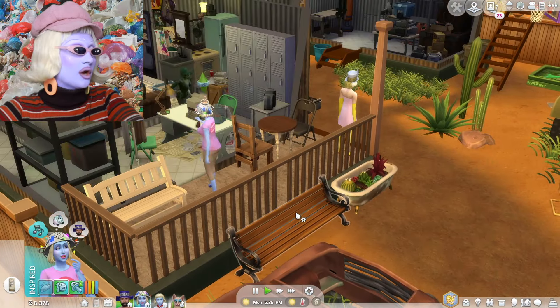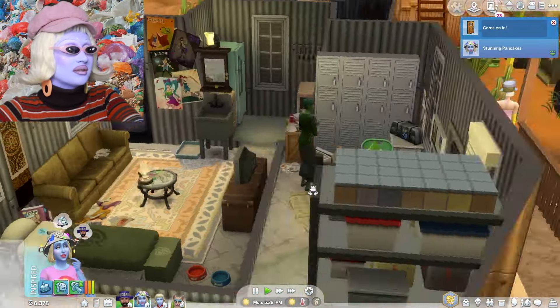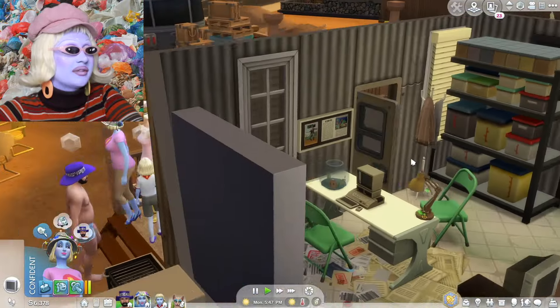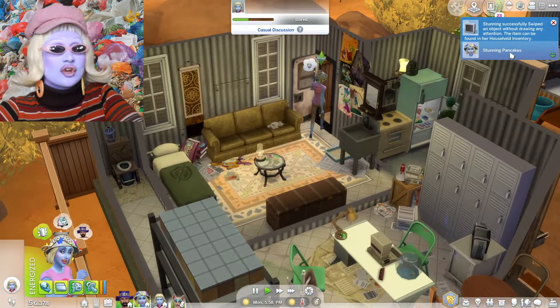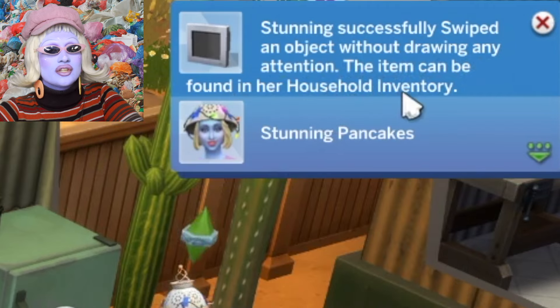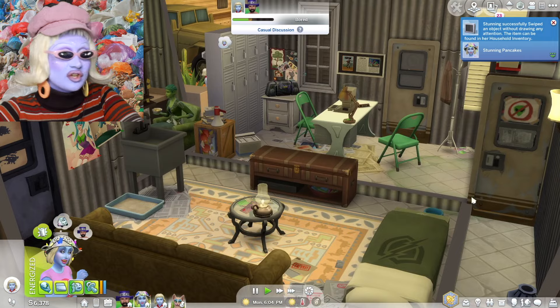We're knocking on the door — knock, knock, queen! Oh my God, she's having a little dance. Look at this trashy house that she has. Olive Birch is a proper nature queen — she loves plants and things like that, and she lives in the junkyard across the road. She's an absolute icon. Stunning Pancakes has just swiped the TV from Olive Birch's house — oh my goodness, she's an absolute villain! She just literally stole her TV — that's going to be worth loads!